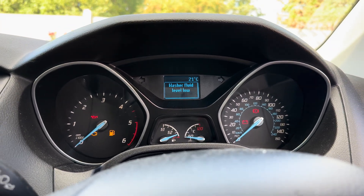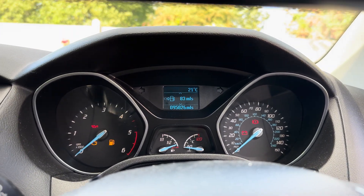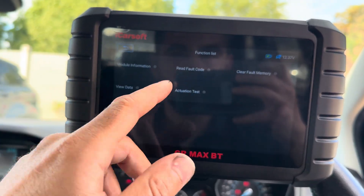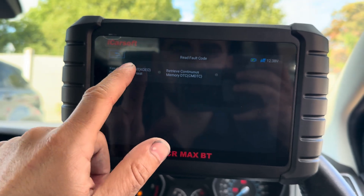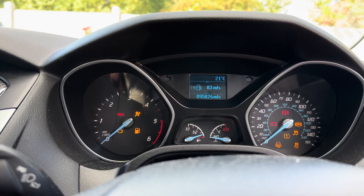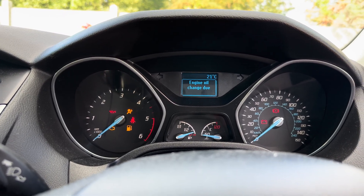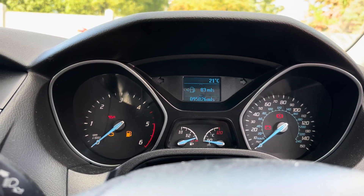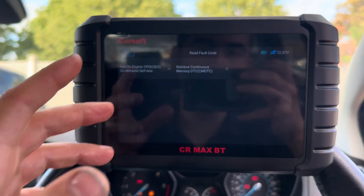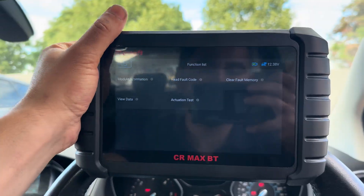We have one fault remaining — that's just the washer fluid, which I'm not interested in. The engine malfunction light has gone. I very much doubt it'll come back on. If I turn the ignition off and back on — there's nothing there except an engine oil change reminder, which is fine. No fault codes — that is the way to do it.